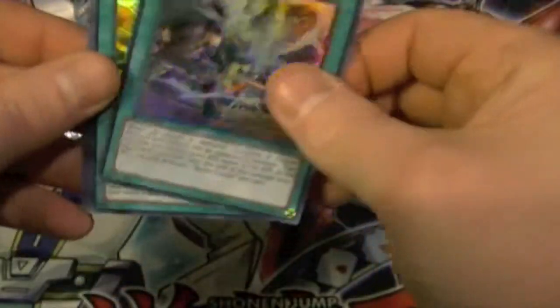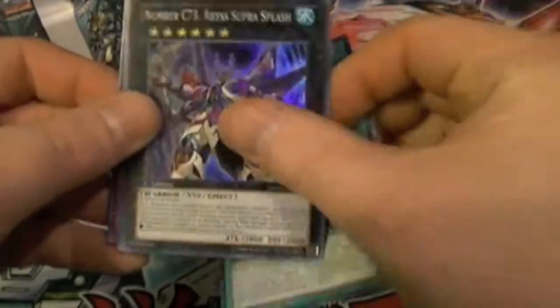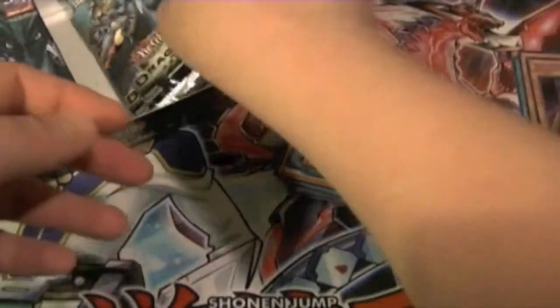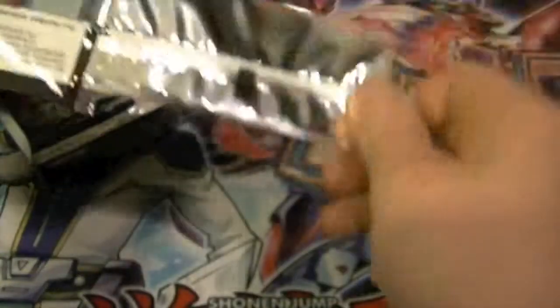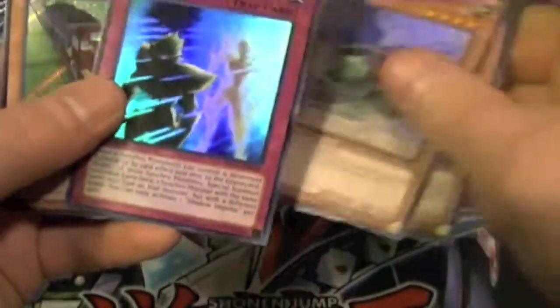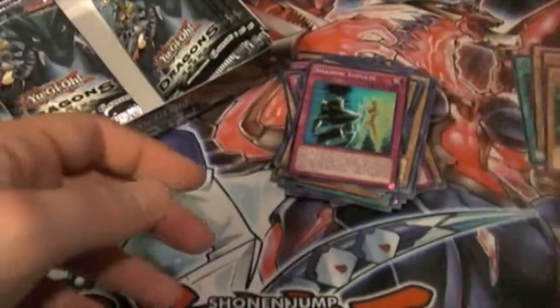We still need the fusion cards and Eye of Timaeus — Battle Fusion, Sabatiel, C73, Carbon Adon, and Black Sonic. Next pack: Sabatiel, Magic Hand, Lionheart, Shadow Impulse, and Express Train.